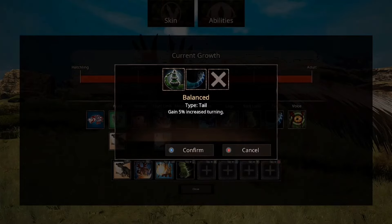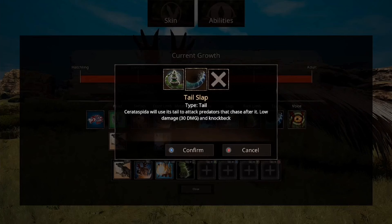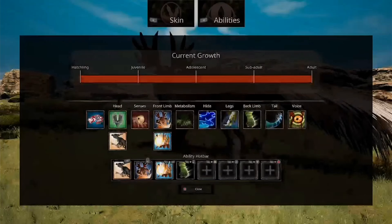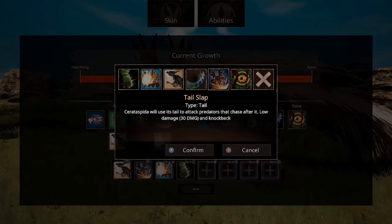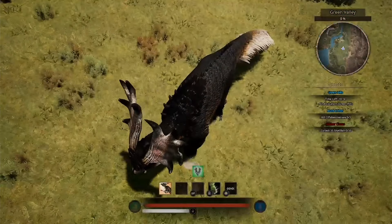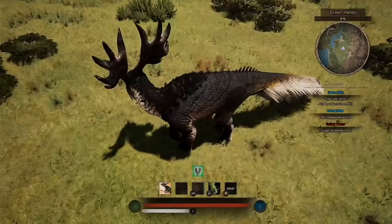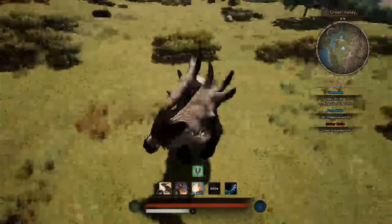For tail, we have Balanced: gain 5% increased turning. And Tail Slap: Cerata Spider will use its tail to attack predators chasing after it, low damage 30 with knockback. There you go — it's a nice little slap, has a 2-second cooldown. The kick's cooldown, by the way, is 5 seconds.